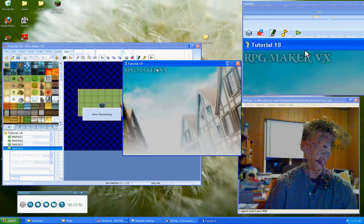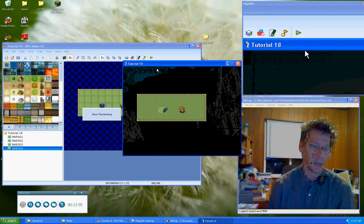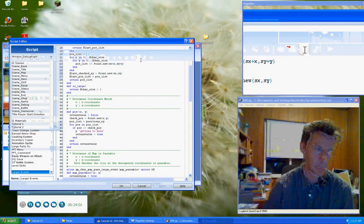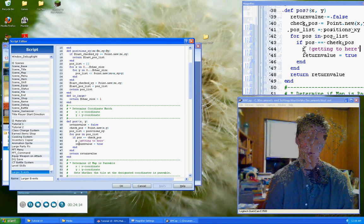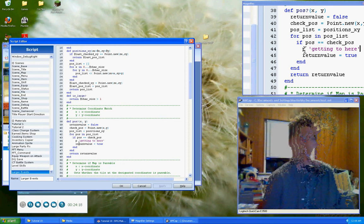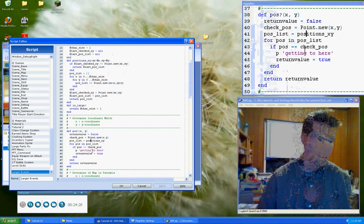Another way you can do this is to set up the console. RPG Maker VX Ace actually does this for you — it sets up a console so you can output print messages there instead of popping error dialogs. You don't have to stop the game to press OK to get your result, though it will fly by considerably faster. We did not hit the position — so why did we not hit it?